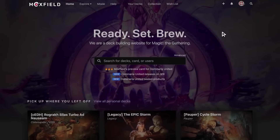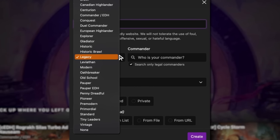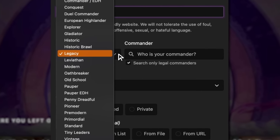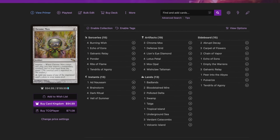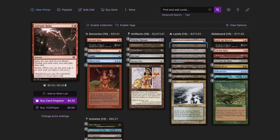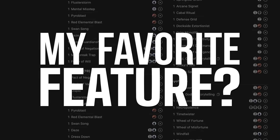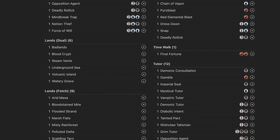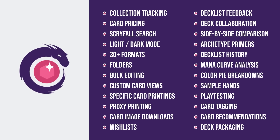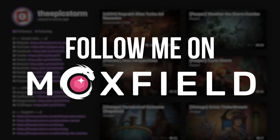Moxfield.com is the easiest way to build a Magic deck online. They support over 30 formats including Legacy and many other Eternal formats. There are many options to view decks — text view, individual cards, mana value, card price, light mode and dark mode. My personal favorite feature is card tags so you can sort cards by function. Moxfield supports collection tracking, Scryfall search, deckless feedback, and much more. Follow me on moxfield.com to stay updated on all my decks.